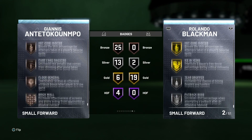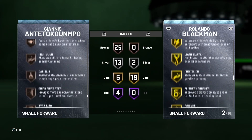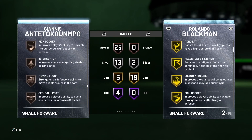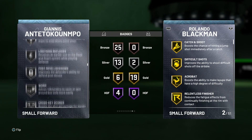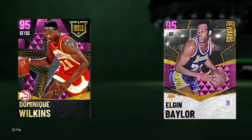He has solid gold, silver, and bronze badges including Clamps and Intimidator. The bronze badges list is long — 25 of them — but most you can upgrade. In the upgradable badge section, Floor General and Hot Zone Hunter can be upgraded, Quick First Step you have to upgrade to get Giannis to his full potential, Pro Touch you've got to upgrade, Moving Truck, and Pick Dodger. I would upgrade Intimidator, Clamps, Defensive Leader — all of those things to make him just beautiful. Get that hop step going.